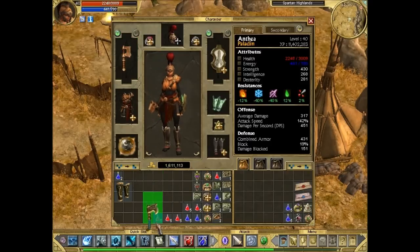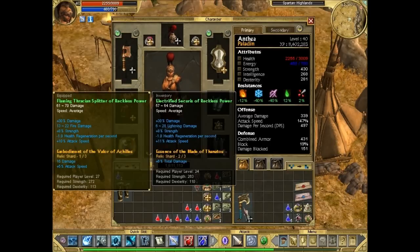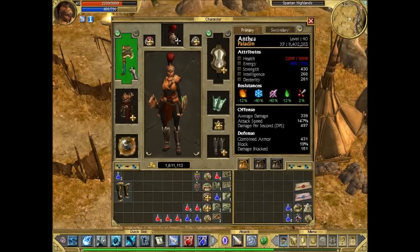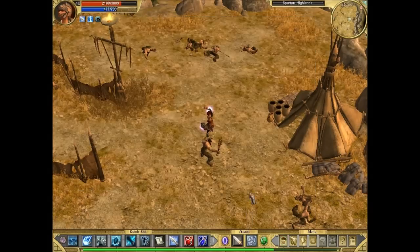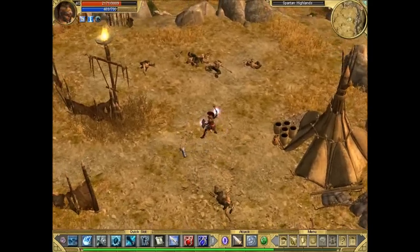This gives a percentage bonus to damage, and Achilles gives flat damage and attack speed. So that ought to make a good difference. When we compare, it gives us quite a significant bonus. And our Adrenaline just kicked in, so it's a bit difficult to judge because of that.